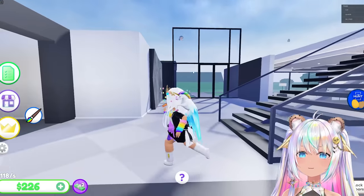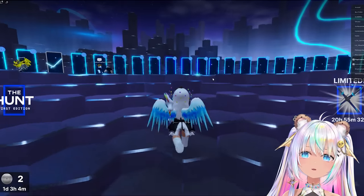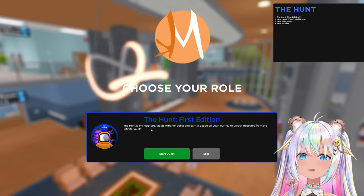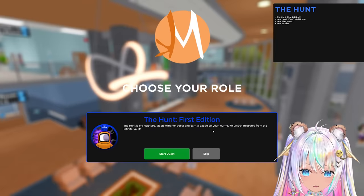It was fun hanging out at this mansion — time to go back to the hunt. All right, which other game should I play? Maple Hospital! I love Maple Hospital — we're going, the hunt is on: help Miss Maple with her quest and earn a badge.